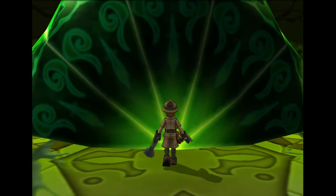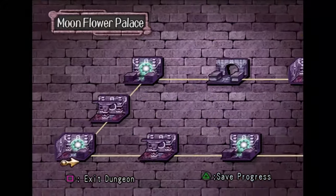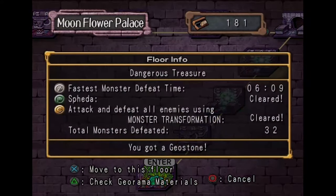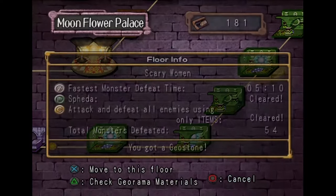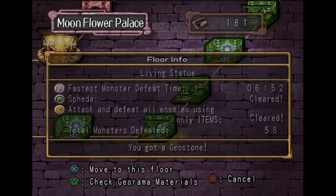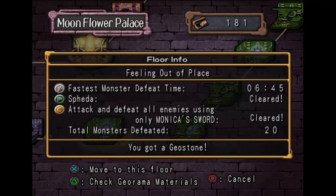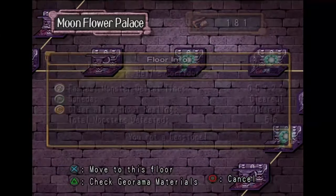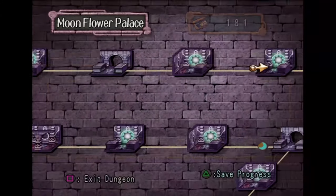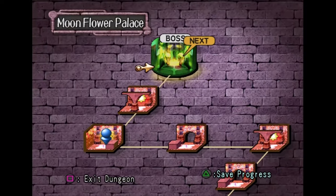I'm sure it'll probably be fine. I haven't really had any bad glitches so far, so I don't think it'll be a problem. That is every single medal in the Moonflower Palace. Most of these are self-explanatory — I already gave advice for the items and the Speeda. Everything else is going to be easy enough. If you're just trying to do the fastest monster defeat time, it's easy to just hop on Steve and have him take care of everything. It's only natural to go and fight the boss now, but we're going to cut to the next part — because this is the Metalhead video.